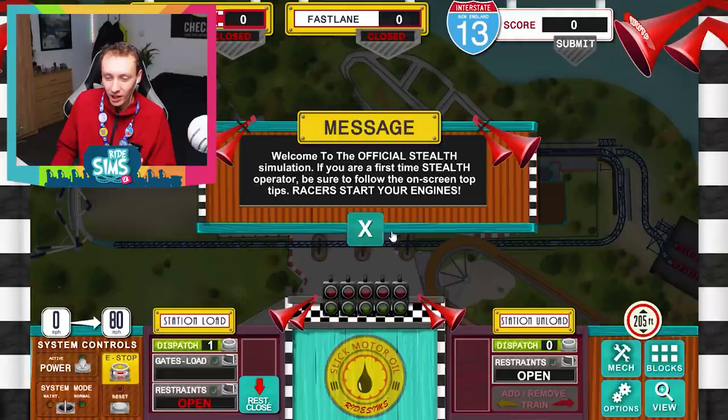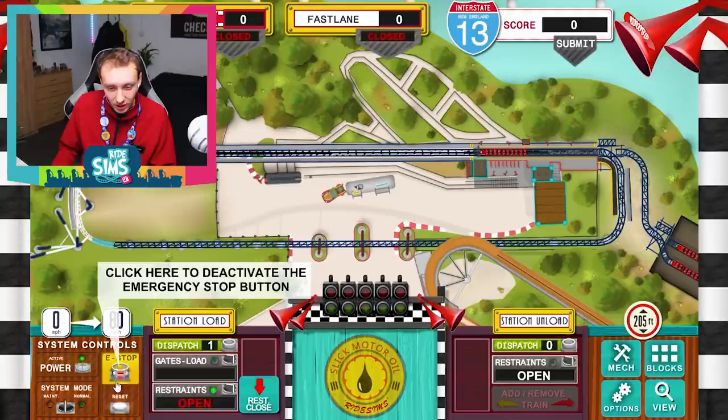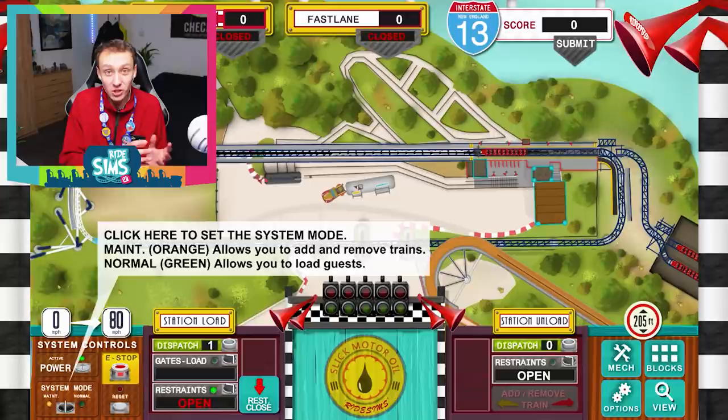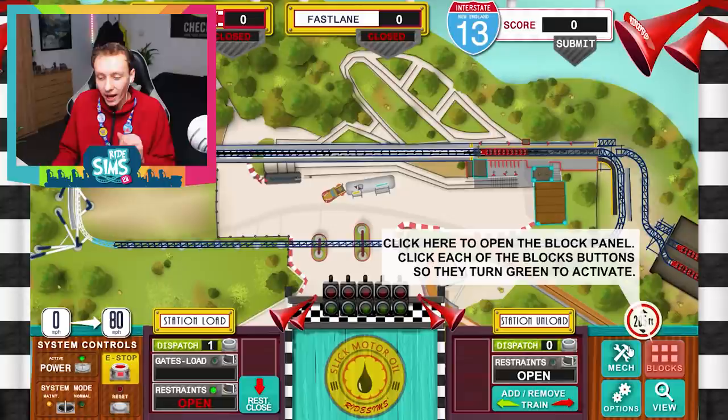I'll click play now. This is an official simulation, which is very cool. Also, a little secret — this is actually some unreleased music being used in the sim and it sounds incredible. First of all, we need to turn on the power so we can start operating Stealth. We're going to turn on the power and reset the emergency stop button. This shows just how accurate these simulations on RideSims 2 are — this is pretty close to the standard procedure an operator would go through every day when starting up Stealth. We'll put it into maintenance mode first.